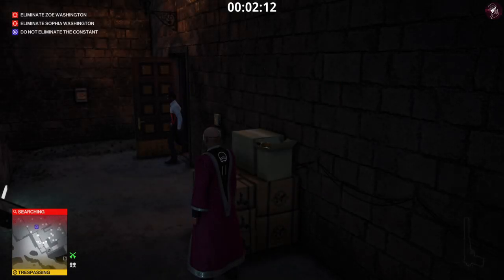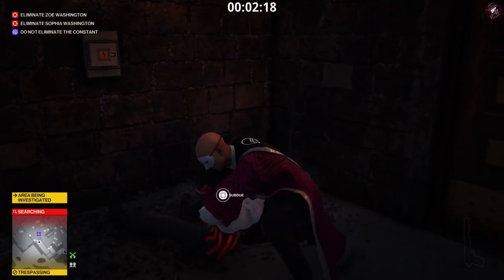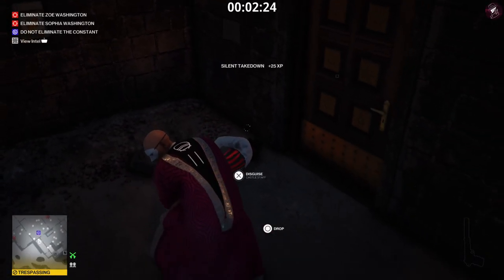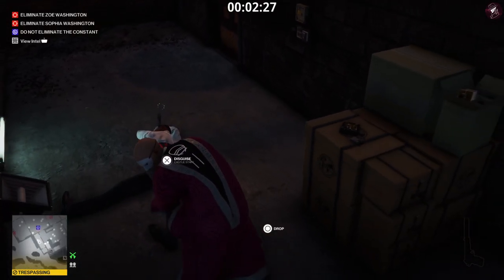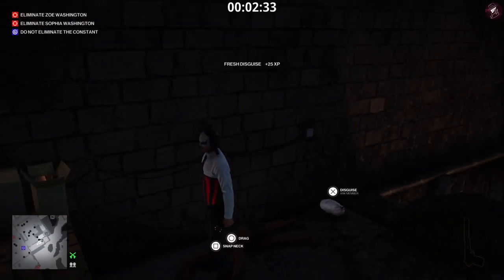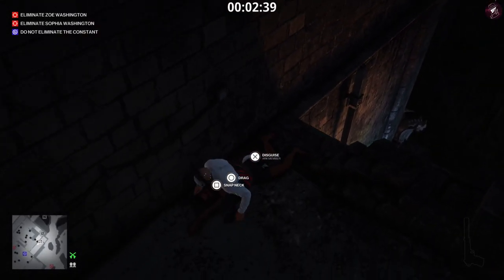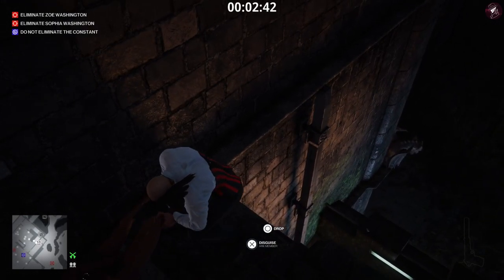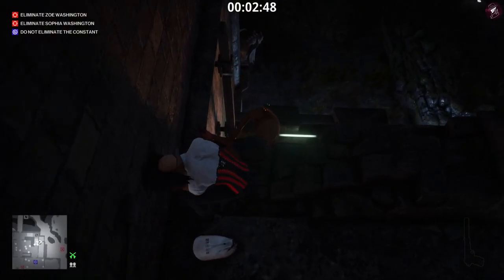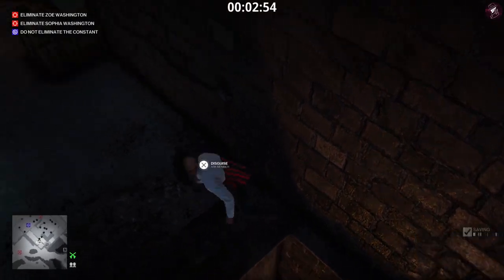I think you should have taken out the target before even getting to any of this, but it's good to be prepared. To get rid of the body, someone comes out here to smoke — not 100% sure on that. A good way to hide the body is to drag him so he falls down there. If he doesn't complete the dump animation, no one will die from drops — you can just drop him down there since no one goes around that area anyway.